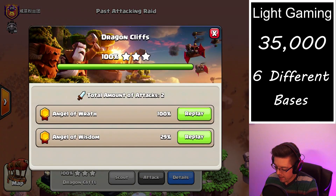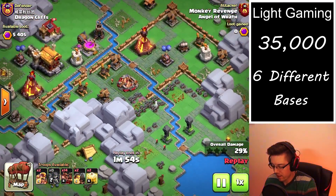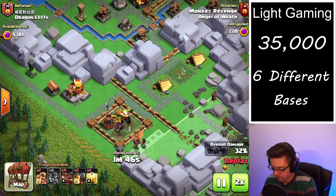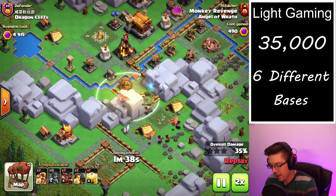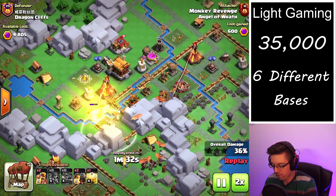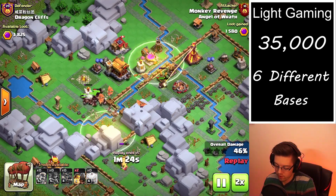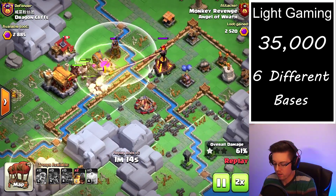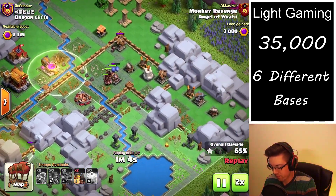Next up we're looking at a Dragon Cliffs cleanup. We drop one pack of archers to take out that super low health dragon, then we're dropping in the hogs — a couple first and then a couple more slightly later so we can stun some additional defenses, then throwing in all the rest. The only other splash damage that's a threat is the bomb tower, so we drop a preemptive heal spell on top of it so that when it explodes all the hogs go back to full.